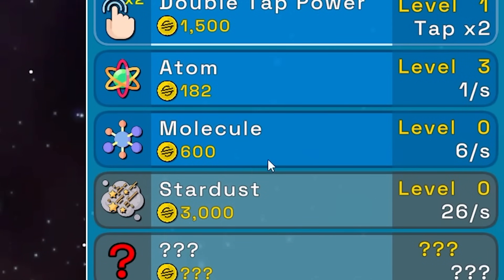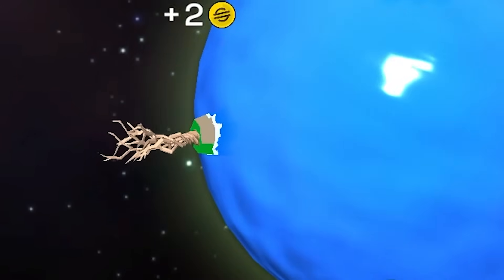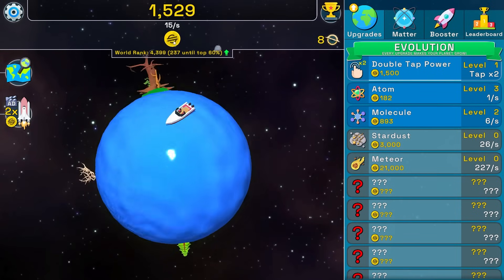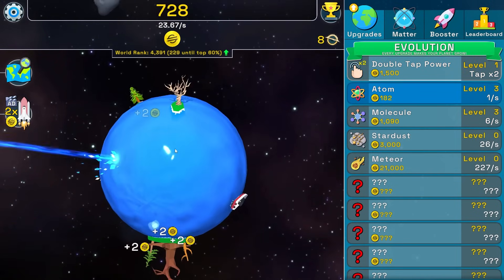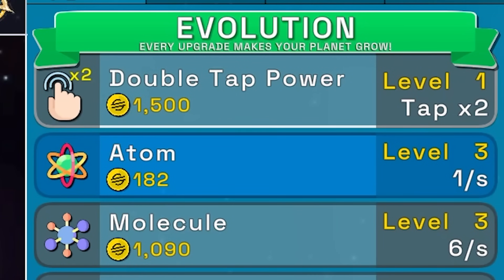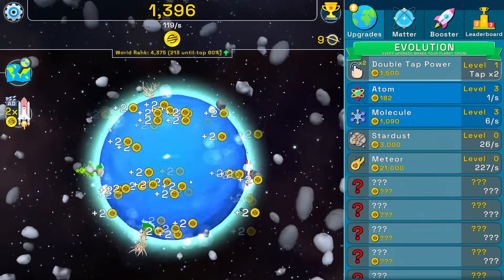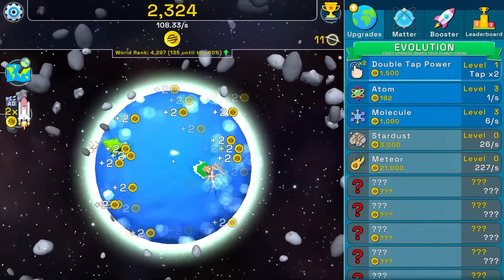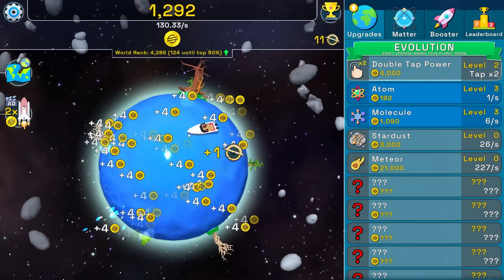We can buy a lot of stuff. I also caused a meteor shower. Buying molecules is gonna give us 6 scam coins per second — we built another tree. Let's buy another one, that brings us to 15 scam coins per second. We need double tap power again. The earth is spinning at an ungodly speed — is any humans left? They're all dead. Actually there never were humans.